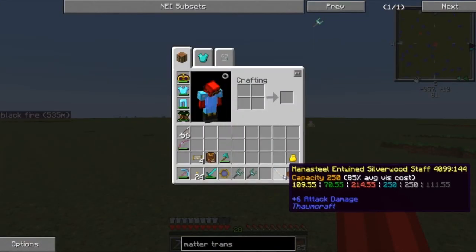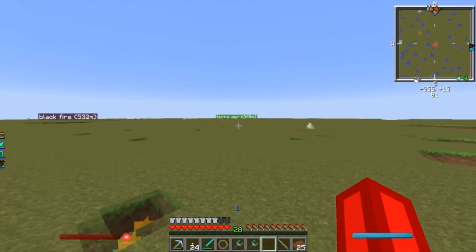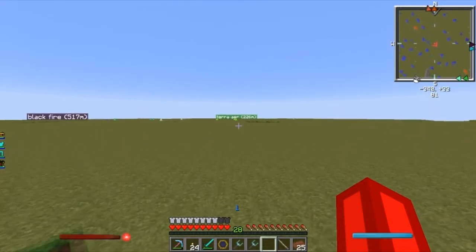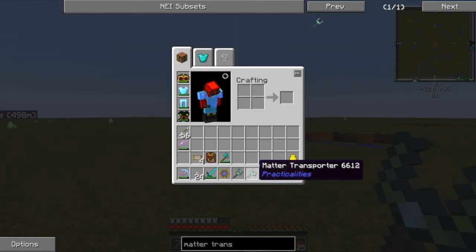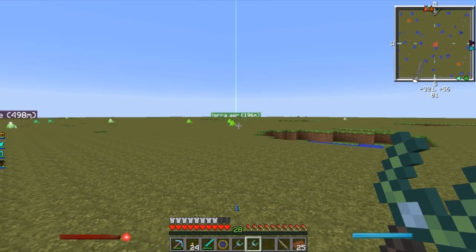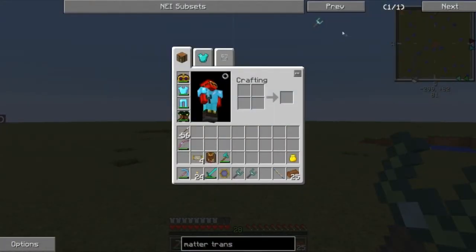I've been crafting a lot of these staves and then the bauble to move nodes. Well, Ryan figured out that a little item called the Matter Transporter from Practicalities will do the same thing, and I'm going to show you that right now. Let me just show you the recipe for this guy.